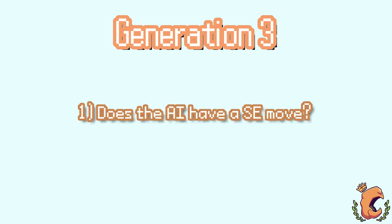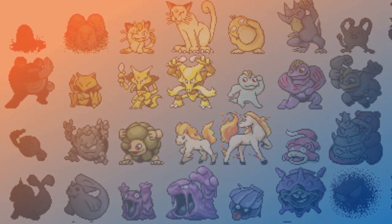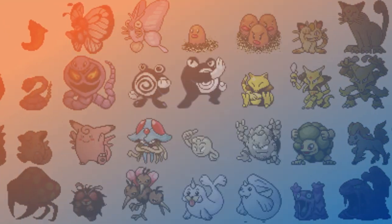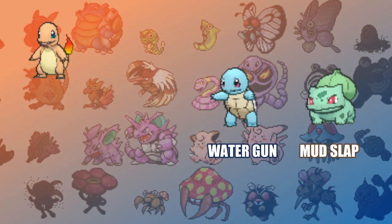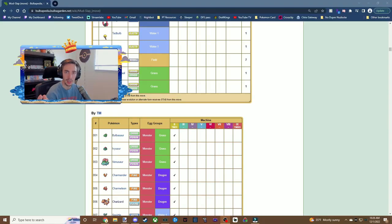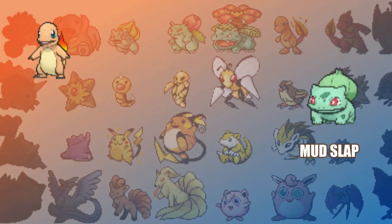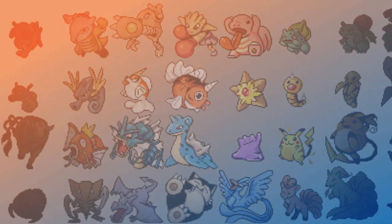Let's move on to Gen 3. The first check is: does the AI have a super effective move or not? If yes, the next check is whether the Pokemon has the worst type matchup. It seems like the opposite of optimal play, but the point seems to be to make the AI good enough to punish you while still keeping the game accessible. For example, you have a Charmander against a Squirtle with Water Gun and a Bulbasaur that learned Mud Slap. The game will always send out Bulbasaur because it has a super effective move and is weak to Charmander's Fire type. Once there are no more weak types, the game goes in team order based off super effective moves.